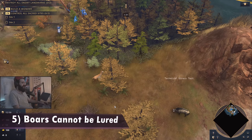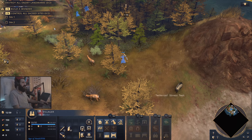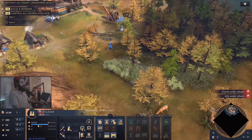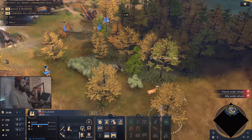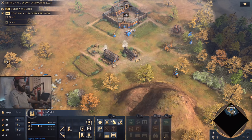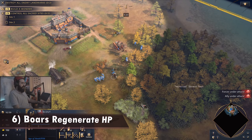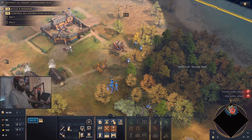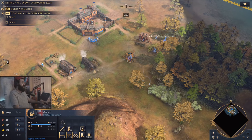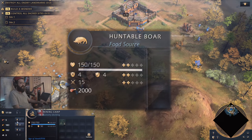Number 5: the boar is unlurable and therefore unlameable. Many people tried to lure but failed. There seems to be a specific number of tiles the boar is allowed to be aggressive towards aggressors, but it returns back to its original location no matter what you do. You can try continuously attacking and kiting with your scout, but you'd be wrong again. Number 6: the boar regenerates HP. The moment the boar de-aggros and begins going back to its location, it'll regenerate all of the HP it lost. Attempting to re-aggro it and hit it with multiple arrows just results in it returning to its starting location with a full 150 HP. Don't even try this — it does not work.